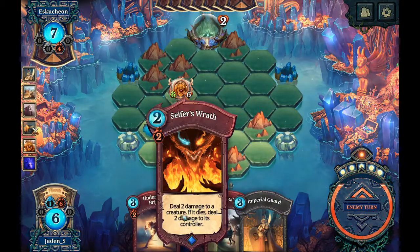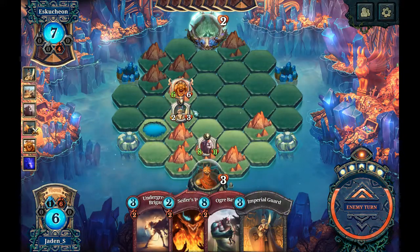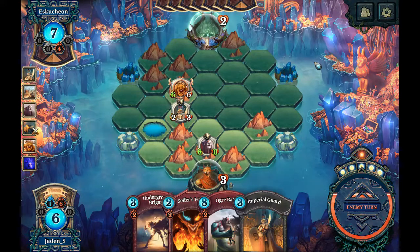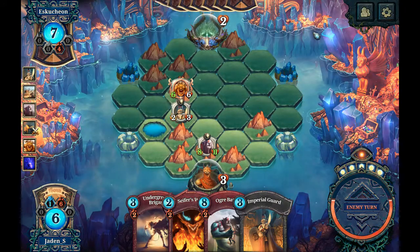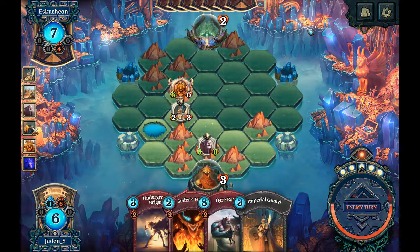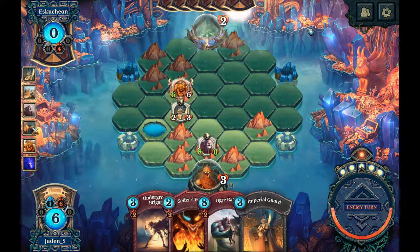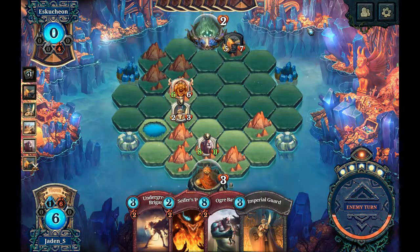If I can find a creature to kill with Cypher's Wrath, I win. I'm really worried about this three health — I really need to put something down there to block that range shot. I kept forgetting to do it and that's gonna be a huge problem. That's not something that helps you win.